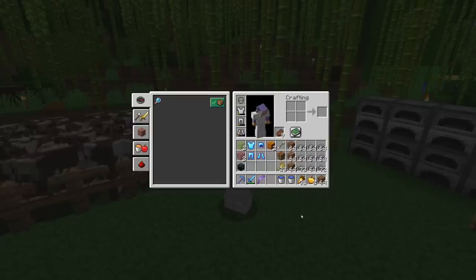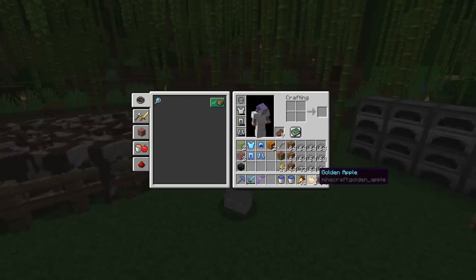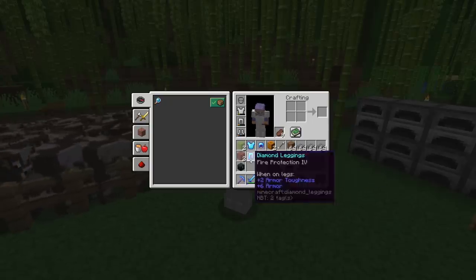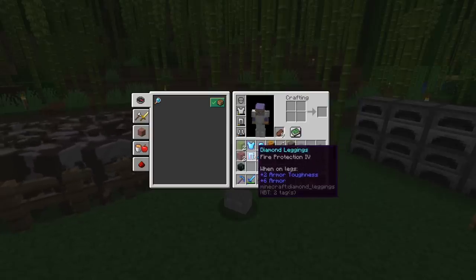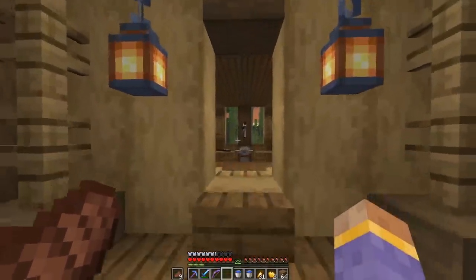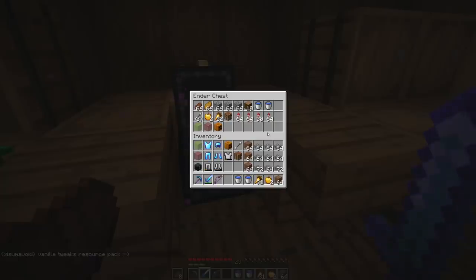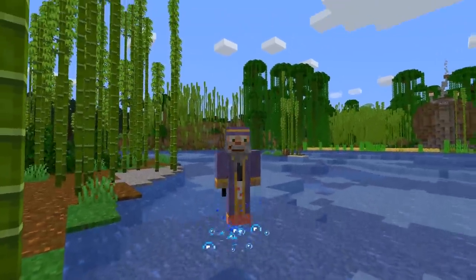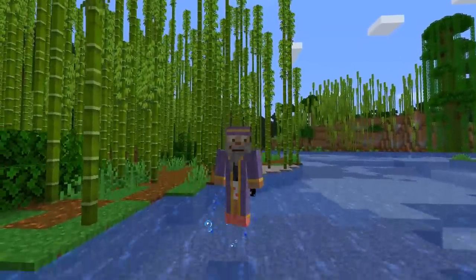We've got ourselves a pretty good supply of equipment to take to the End to get an elytra and start getting our shulker boxes ready for our shop. We're going all out with golden carrots, an emergency apple, some water, health boost crystals, and lucky crystals. This bow is rocking — I'm very pleased with that. The armor isn't great but it's the best I could do for now. We made a pretty decent stack of rockets. The only thing left we need is ender pearls — that is our next priority.